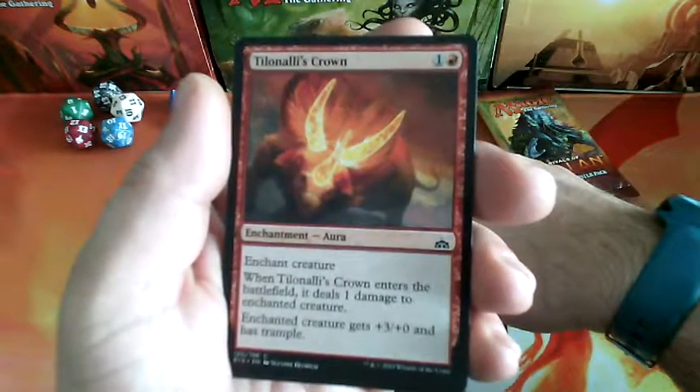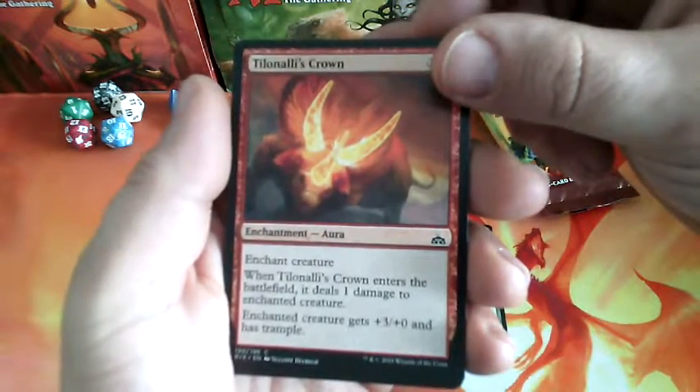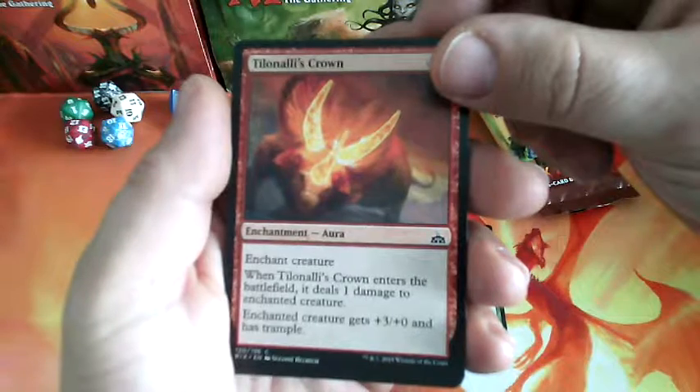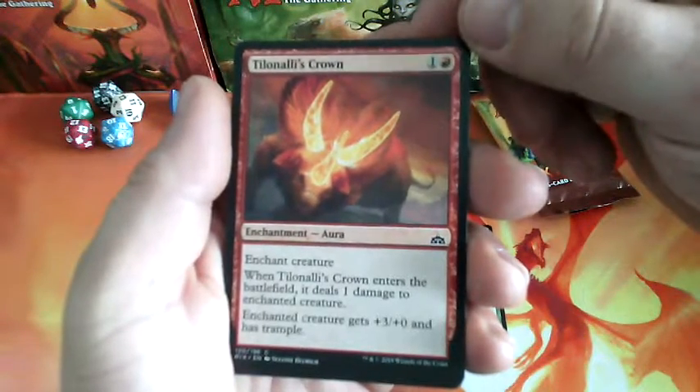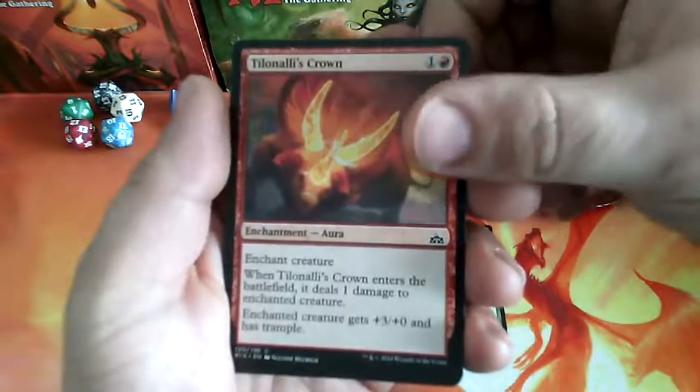Tilonalli's Crown, a 2-drop enchantment. When it enters the battlefield, it deals 1 damage to target creature. The enchanted creature gets +3/+0 and has Trample.